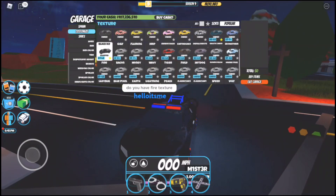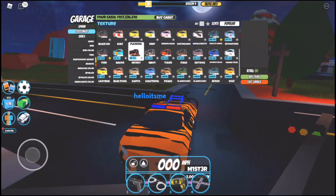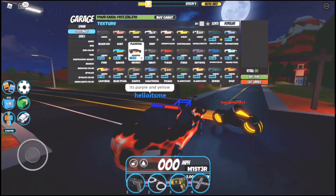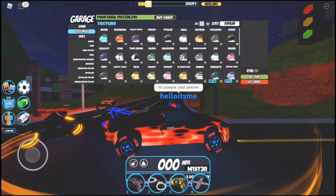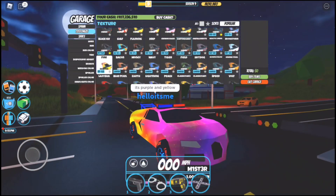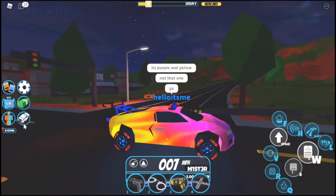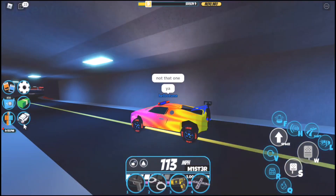I'm going to show you guys the fire texture. Back in Season 6 you could get the fire texture — it looks really good. This is the fire texture from Season 1, Beginnings. It looks really good, I'm going to be completely honest. This is the fire texture combined with the bicycle rack.